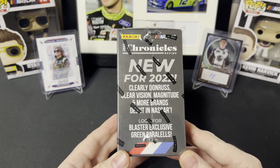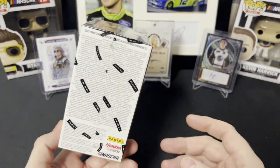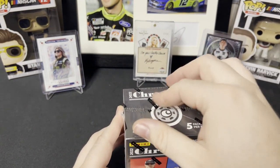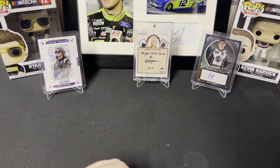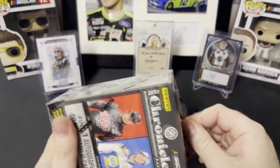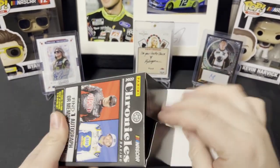New for 2022 is Clearly Donruss, Clear Vision, Magnitude, and more. Green exclusives are what you're gonna find in here. In the background I have two 2022 Chronicles pulls I pulled personally — first one on my left is a seven of 25 purple Timeless Treasures, and then I have a base Nick Sanchez Obsidian auto, and Christy Wing-Win hanging out as always being my lucky charm.